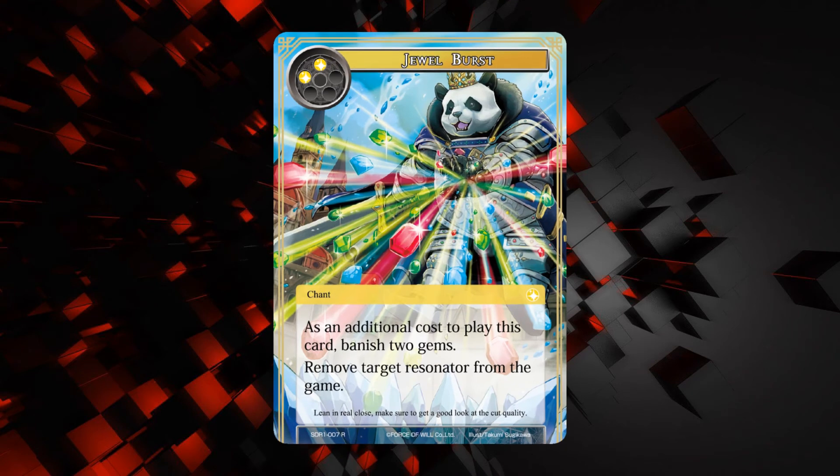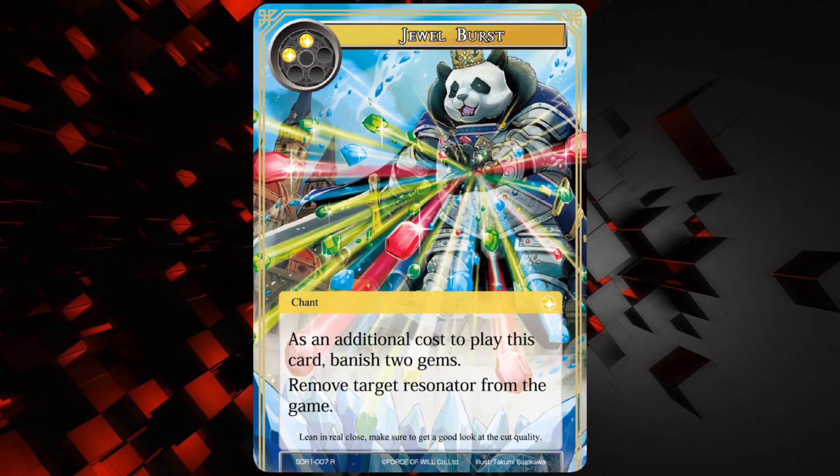We've got Jewel Burst — as an additional cost to play this card, banish two gems. It costs two light. Remove target resonator from the game. So you've got to sack two gems to remove a dude — that's not very good in all honesty, and it doesn't even have quick cast. I like the flavor — just throwing gems at people. In the gem deck, you're probably not going to be wanting to get rid of your gems too much, but maybe you'll end up with a ton of them.